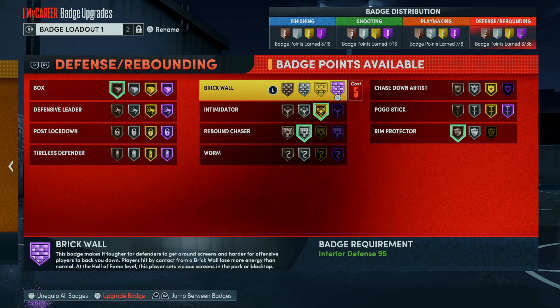Brick Wall is a useful badge. This helps scumbags get free, so if you put this badge at the highest possible level it seems beneficial and it helps in the post as well. Brick Wall could be useful.